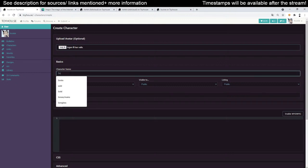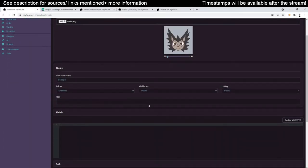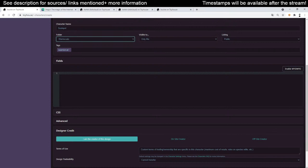His name is Suit Spot. I have an icon prepared for him. He's going to be public for now — I'll change the information later. He's a Warrior Cat. I can sort him into folders. The absolute most important thing to do first is to disable this setting here, to make you able to code on your own — otherwise it will break or something.